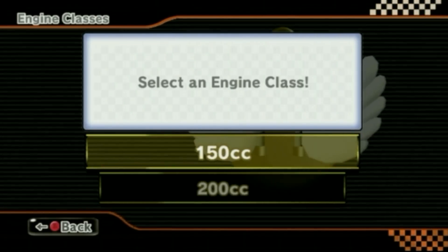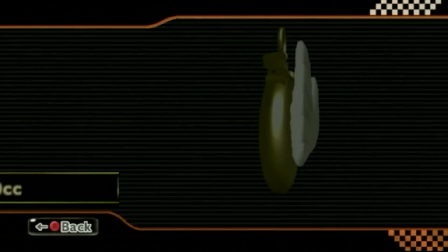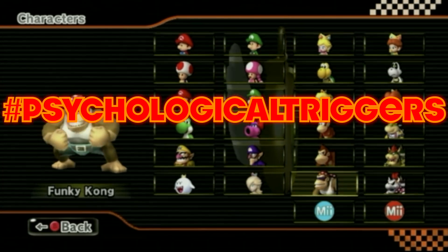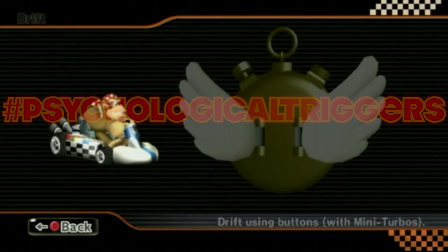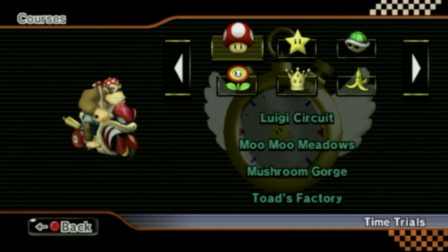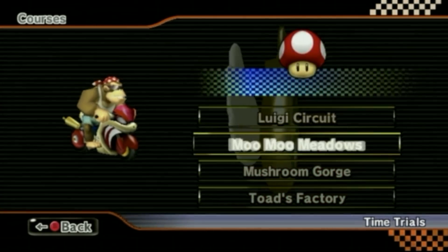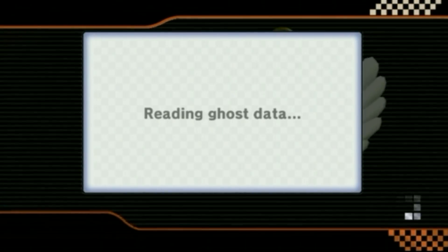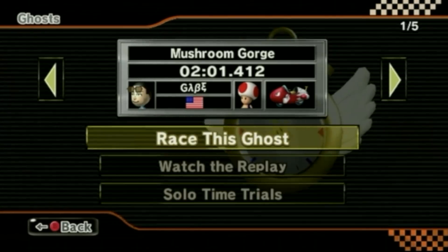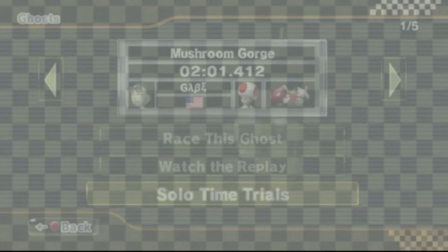Ladies and gentlemen, I'm G Willers. Welcome to Mario Kart Wii Psychological Triggers. What are psychological triggers? Well, these are for me, whenever I am practicing a shortcut, I am using specific landmarks, specific spots in each of these tracks. And for some reason, I just make the shortcuts more often than not when I am using these landmarks. So we're going to be testing out some expert shortcuts using psychological triggers.